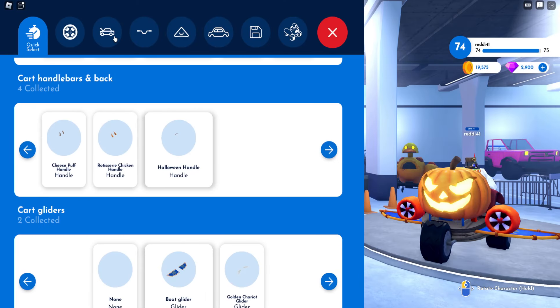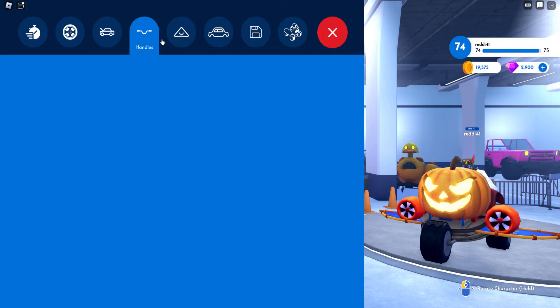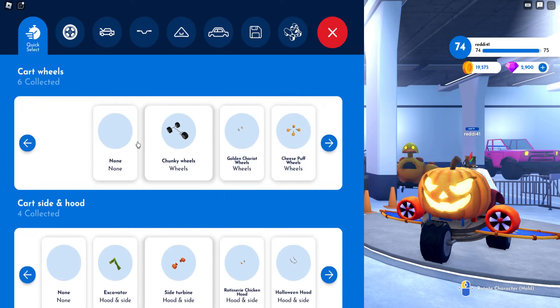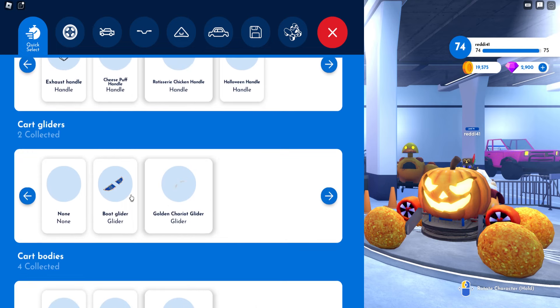Go to cart customization and buy each piece for 250 coins — three pieces total: one hood, one handle, one glider or body. Put on three of them, click the quick select, pick what you want to wear, and then you are good to go.